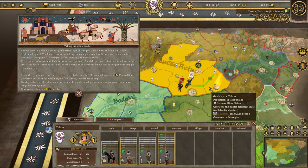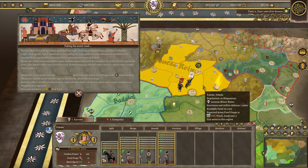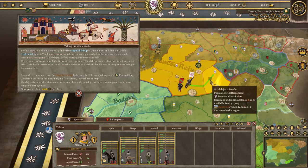Given our army's movement speed of four, and the presence of tracks in each region we cross, this doesn't affect our turnover. Rival armies must pay a full movement cost of a region over a single turn when they enter it. You can activate the terrain overlay by hitting the six key, or by clicking on the boot — the pre-laying button — in the bottom right of the screen above the mini map. Overlays offer a wealth of information; utilizing them will generally assist you in your conquest.